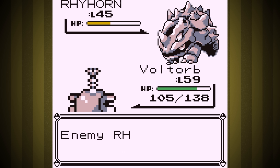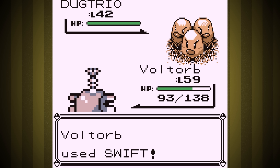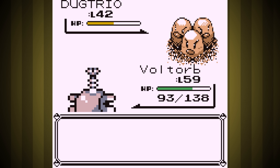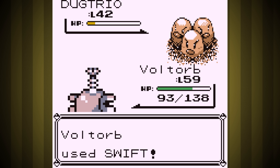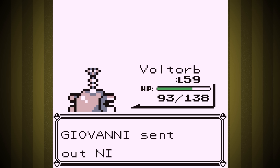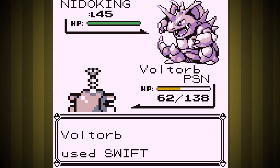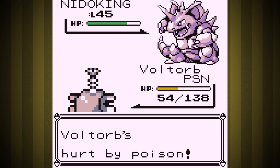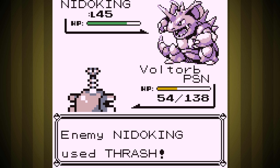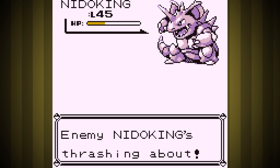First off, we have a super long fight with Rhyhorn — it went okay but we lost some defense. Next was Dugtrio, who obviously was gonna one-shot us with Dig, but he used a Guard Spec illegally while underground, and because Swift hits Pokemon during Dig in Gen 1, we got two hits and knocked him out without getting hit — the luckiest thing that could have possibly happened. Next was Nidoqueen, and things were going great until near the end when we got poisoned. If we hadn't gotten poisoned, we'd have beaten Nidoqueen, and because this is Gen 1, Rhydon just uses Fissure forever. We'd have won on the first try.